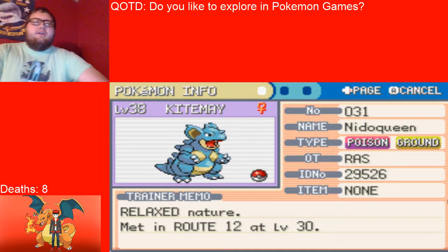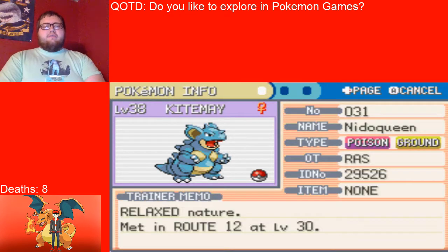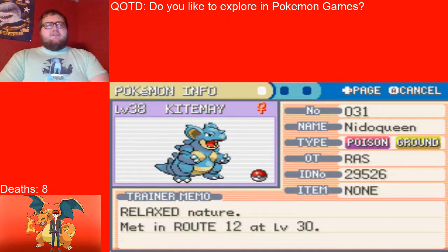Next up we have Kite May, who I raised four levels off screen, at level 38, Poison and Ground type, not holding an item, relaxed nature, water absorb ability, and the moves dragon breath, bite, poison sting, and strength.